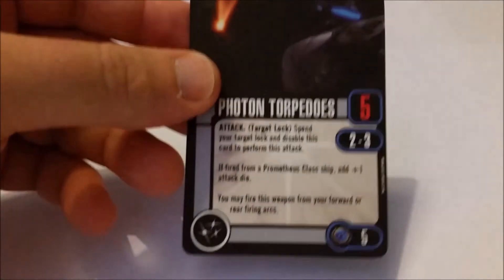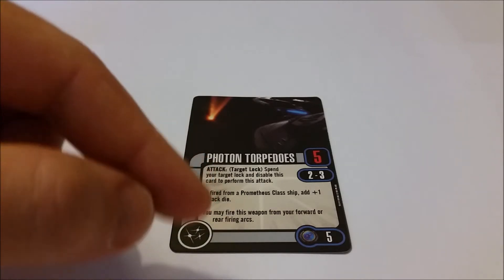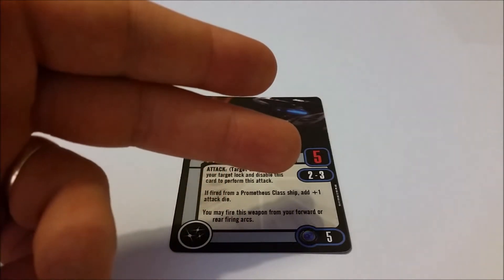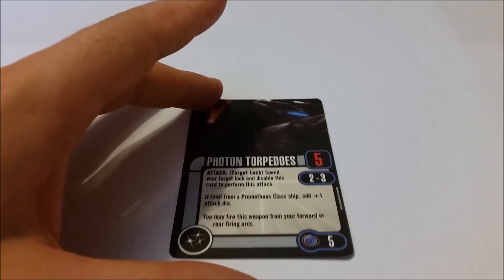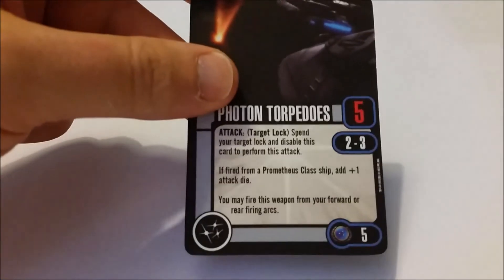Moving on to weapons: there are two weapon cards. The first is the standard Photon Torpedo, which seems to be in virtually every pack. Specific to the Prometheus class, it lets you increase the attack dice by one — so you're looking at a 6 rather than a 5 — over ranges 2 to 3, which is pretty standard for a Photon Torpedo. You can use 6 attack dice from your primary or rear-facing arcs.